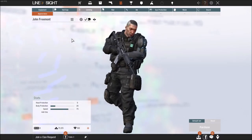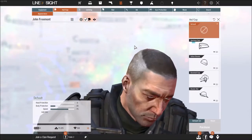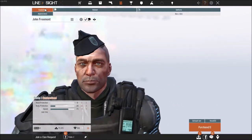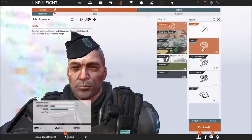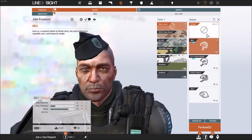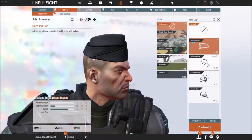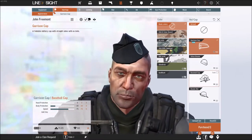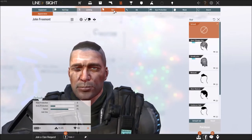Here's the hat and cap section. A quick note: as far as I know, wearing a hat while wearing a helmet does not work. If you have a hat on and try to select a helmet, your helmet will not appear — it'll be mainly just your hat. All the hats have different camos that you can choose from, and as always they're purchased with gems.